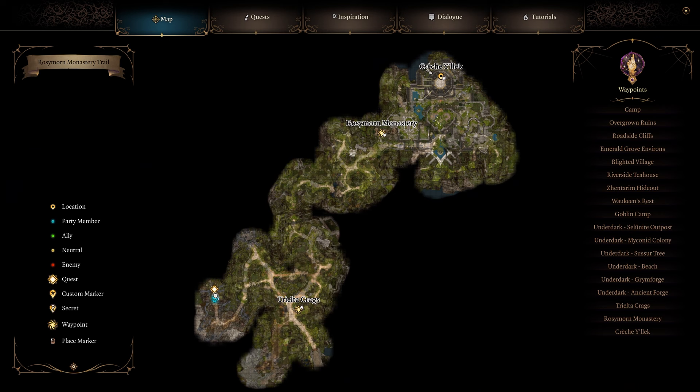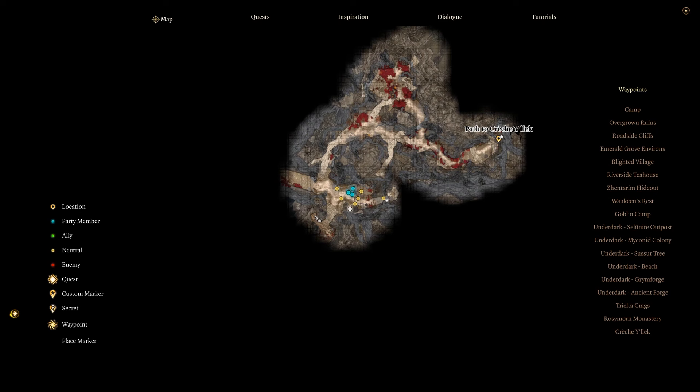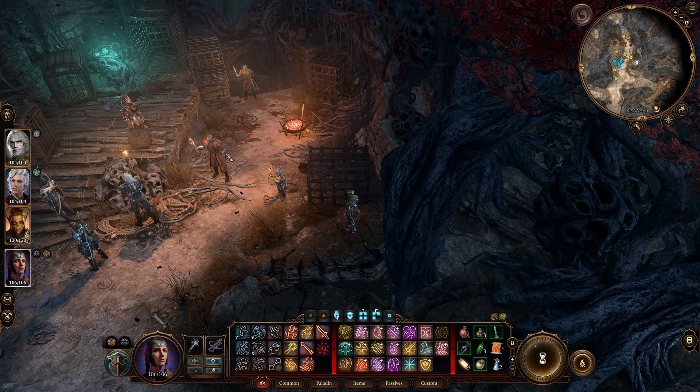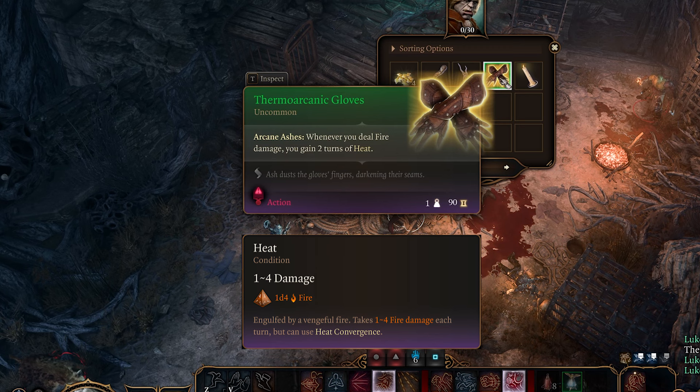Now that I've fully looted the Githyanki area, I'm going to go down to the southwest and head through the mountain pass. If you want the Thermoarcanic Gloves, head to the spot right after coming out of the mountain pass. There is a group of goblins and a bigger goblin named Kansif — if you kill him he drops the gloves. Here they are.